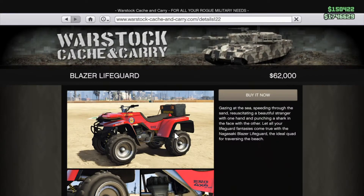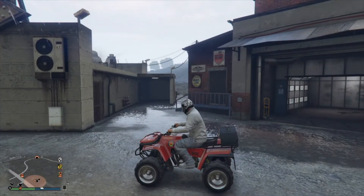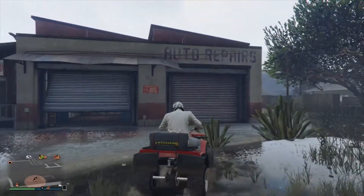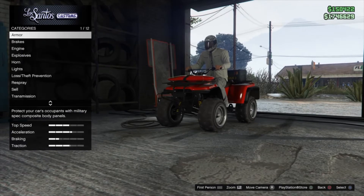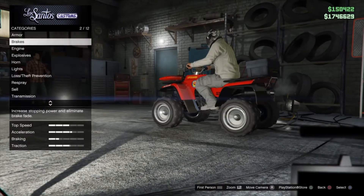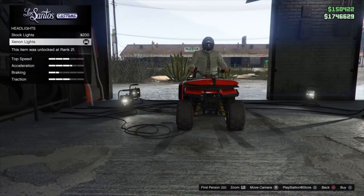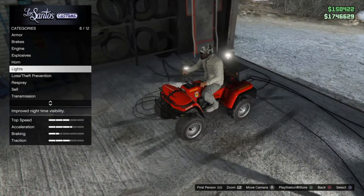We can find these things in Warstock Cash & Carry. We just took delivery of our Blazer Lifeguard — let's take it into LS Customs and see what's up. You can put some armor on there, brakes, engine — kind of like regular stuff. You can put some lights on there, though you only have the one single light option.